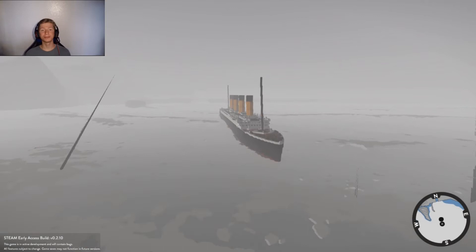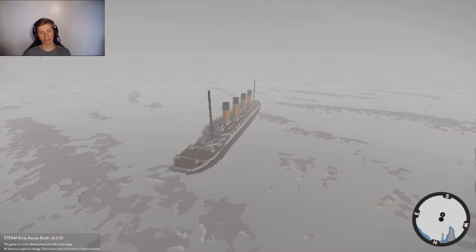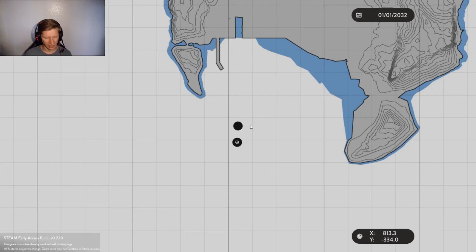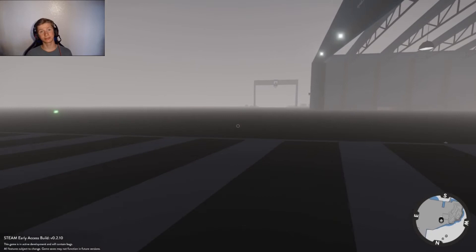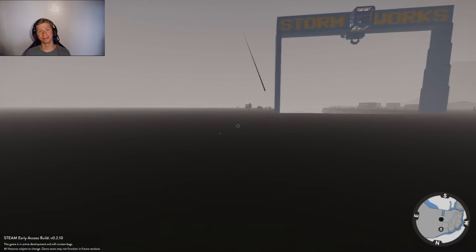As you guys probably noticed and as I've already figured out, we're missing somebody in this story. I'm going to let you guess — maybe give you five seconds. I'm going to go get him really fast. I'm going to have to leave the Titanic for a moment, jump back to my fast travel point, and get our little friend — you might know him as the Iceberg. Yes, I have created an iceberg in Stormworks, so you know what's going to happen next.